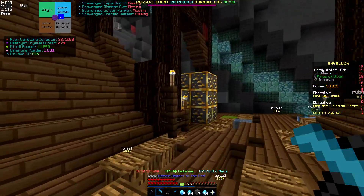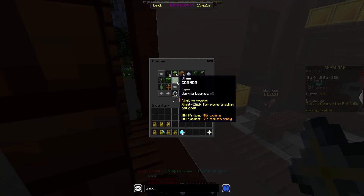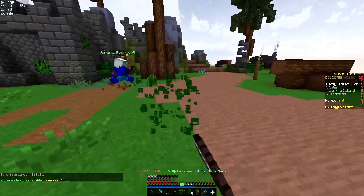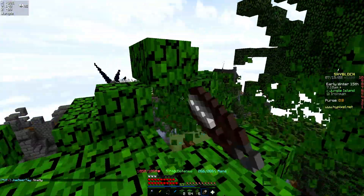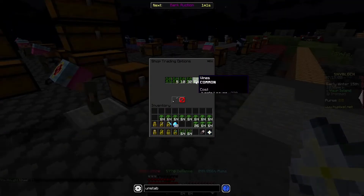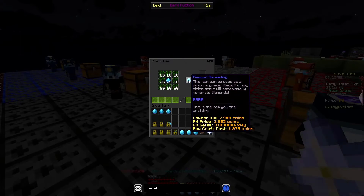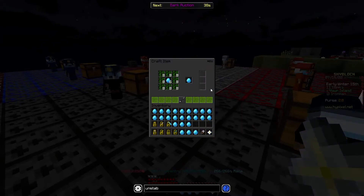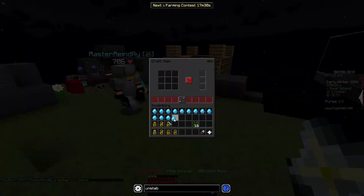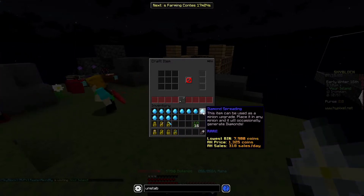We only need 20 because I only have 20 minion slots — because I'm bad. Five jungle leaves, so we need — give me all your leaves. Check out this epic math! We are on point, holy crap — you cannot make this up. Now we put diamond spreadings on. We should have 13 left — one, two, three, four, five, six, seven, eight, nine, ten, eleven, twelve, thirteen.